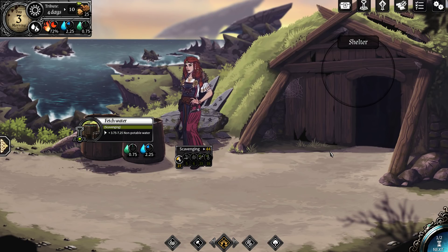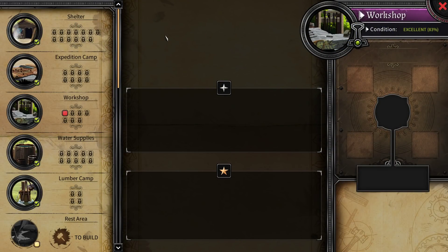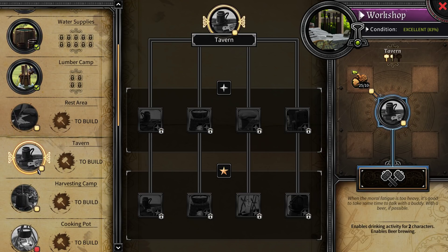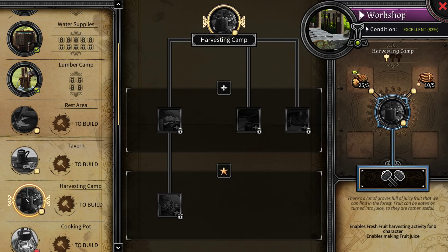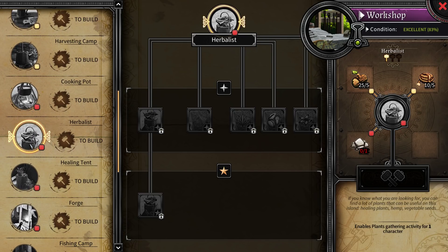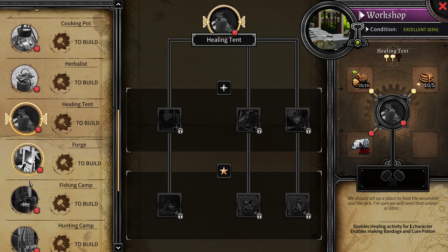I want to look at some upgrades now. Let's head to the workshop area and see what we can do. Looking at crafting plans, the rest area is the only area we haven't built yet, but there are other areas. There's a tavern which enables drinking activity for two characters and enables beer brewing. There's a harvesting camp which enables fresh fruit harvesting for one character. There's a cooking pot - that seems pretty important - but we don't have rocks for it. It enables salt making for food preservation. We need rocks for the herbalist too, and more fabric for a healing tent.